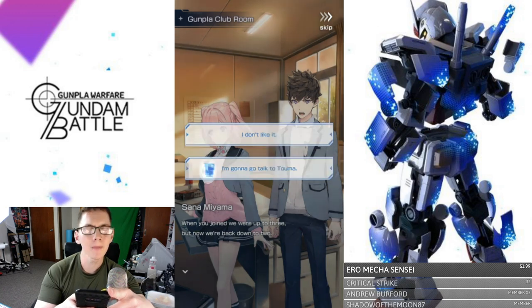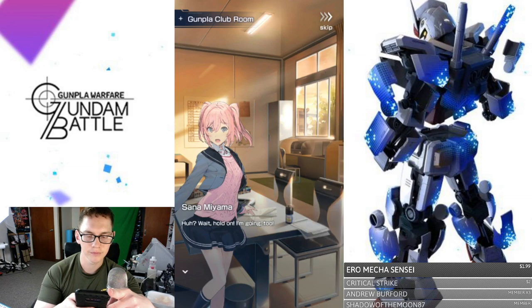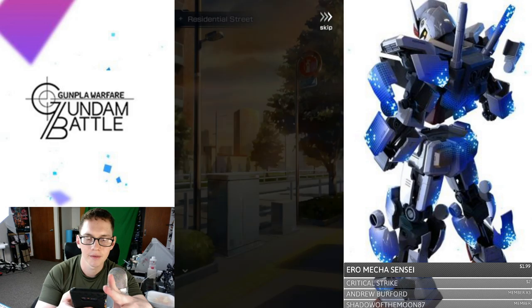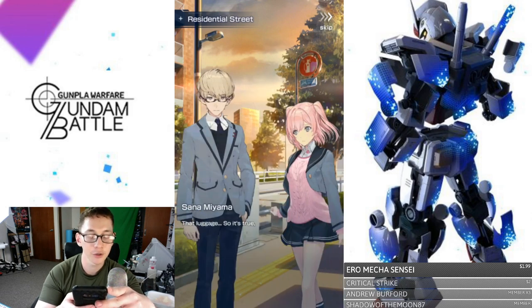I'm gonna go talk to Toma — I'm gonna beat the shit out of him. Wait, hold on — just run off like that? Okay, she's right behind me. Papa Crow, Sana — why, never mind, stupid question. Yeah, you're a bad guy now, brother. I think I fight you at the end.